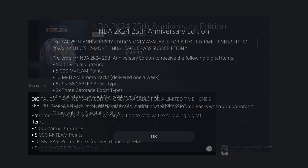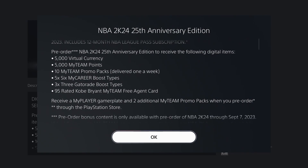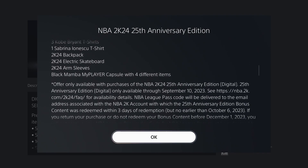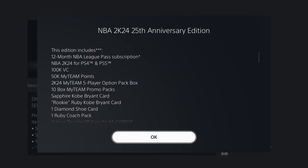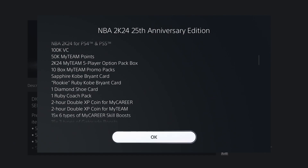When they click X, they're brought to the $149.99 version — the most ripoff version of 2K ever. It includes 5,000 VC currency, 5,000 MyTeam points... but you scroll down and you actually get 100K VC — cool, that's about $20 worth of VC. 50K MyTeam points — you can buy that for about two dollars.